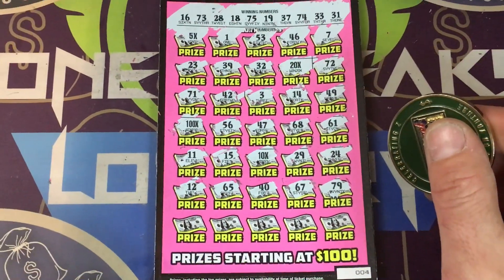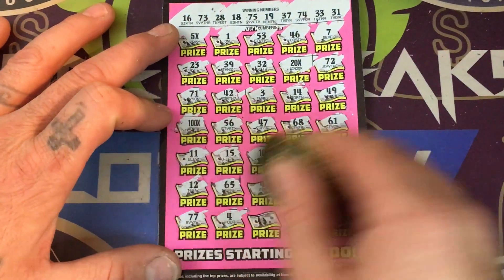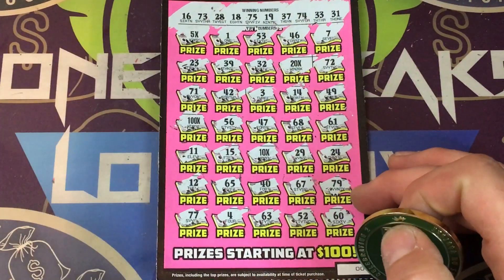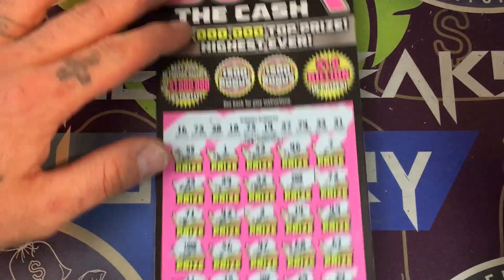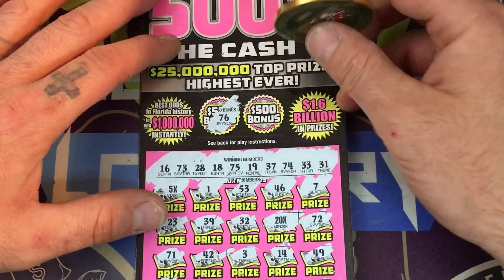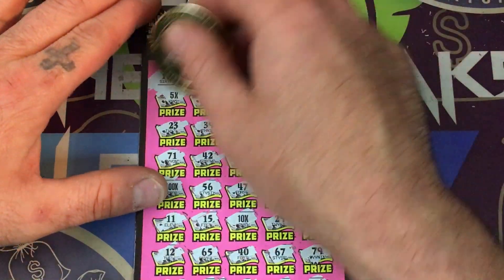Alright, 77 — can we hit something else, like another multiplier? A 4, 63, 52, and a 60. Nothing there. So we got a 10x, 100x, a 20x, and a 5x. Let's do the bonus — let's get serious. 76, we got 73, 74, 75, and a 58. No bonus.